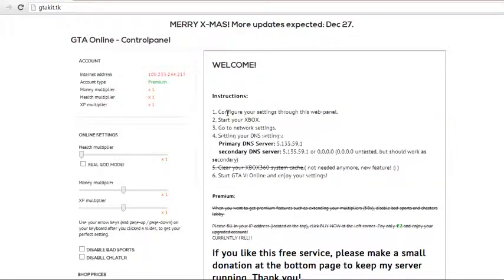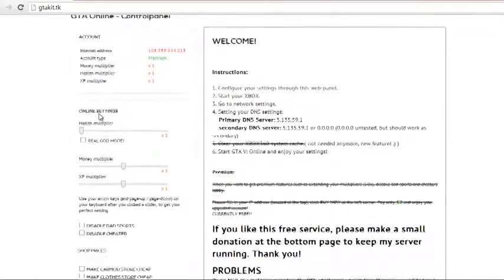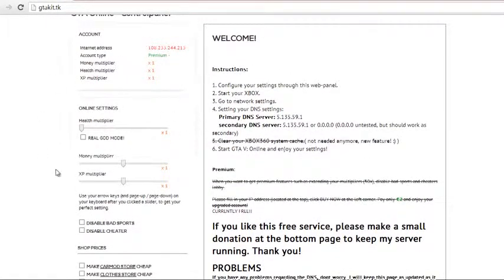If you guys haven't watched all of my other videos on how to basically set up your DNS, just follow these instructions right here. And after that, here's where you can actually go ahead and edit everything — edit all the multipliers and stuff like that. For example, if you want your DNS to have god mode, just click here and it'll give you god mode on your DNS. For the money multiplier, every time you rob a store or do a heist, how much money it will give you, you can just basically set it here.